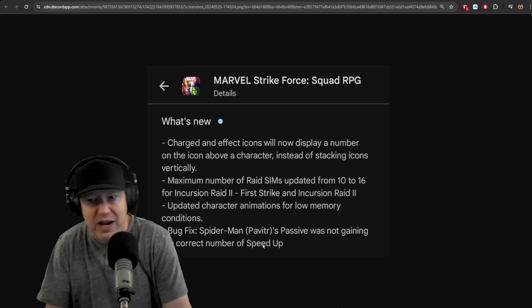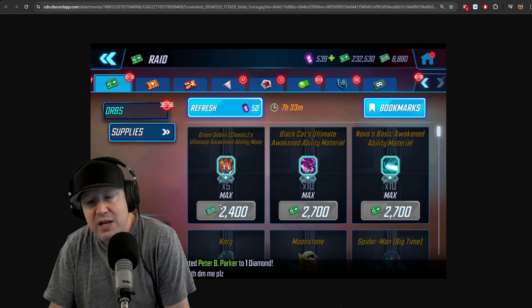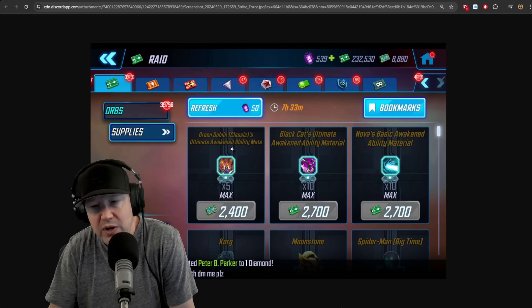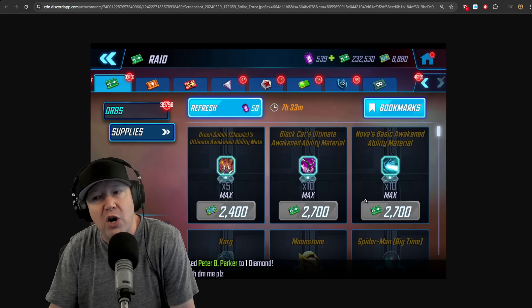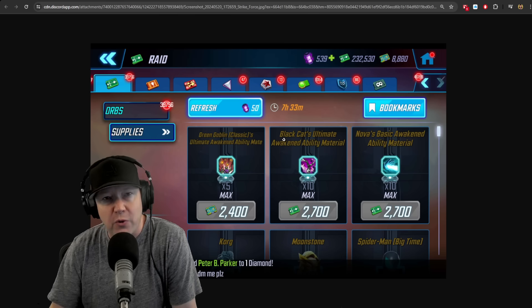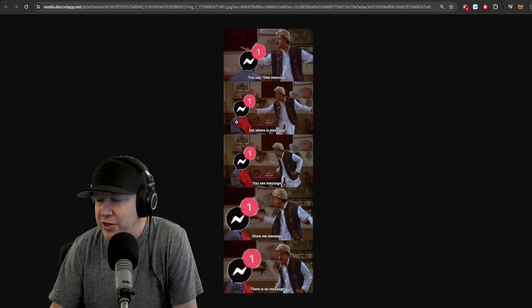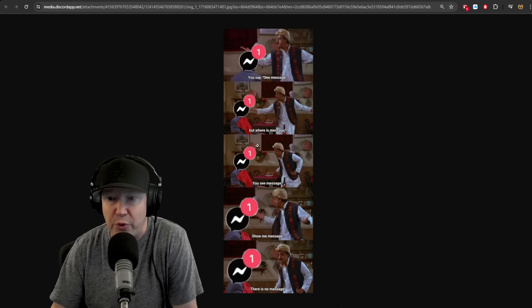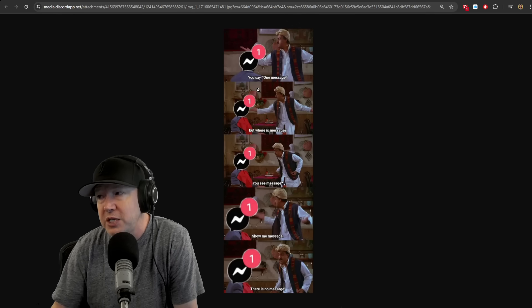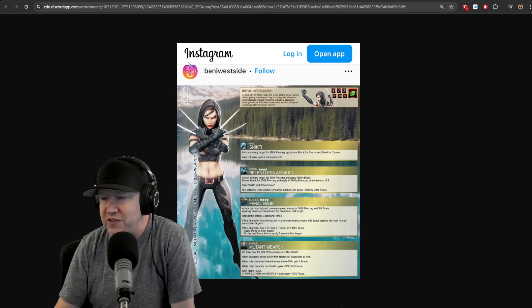Updated character animations for low memory conditions. Bug fix: Spider-Man's passive was not gaining the correct number of speed-ups. The awakened abilities are now grayed out on ones you've completed inside the raid store — something I've been complaining about for a long time. Other people are also telling me the red dot issue appears to be resolved; I'm skeptical, we'll have to see.